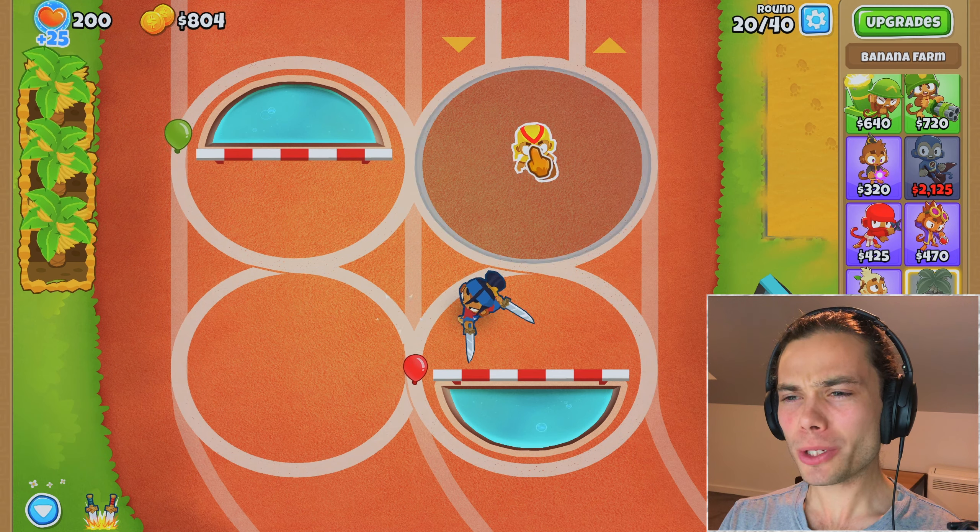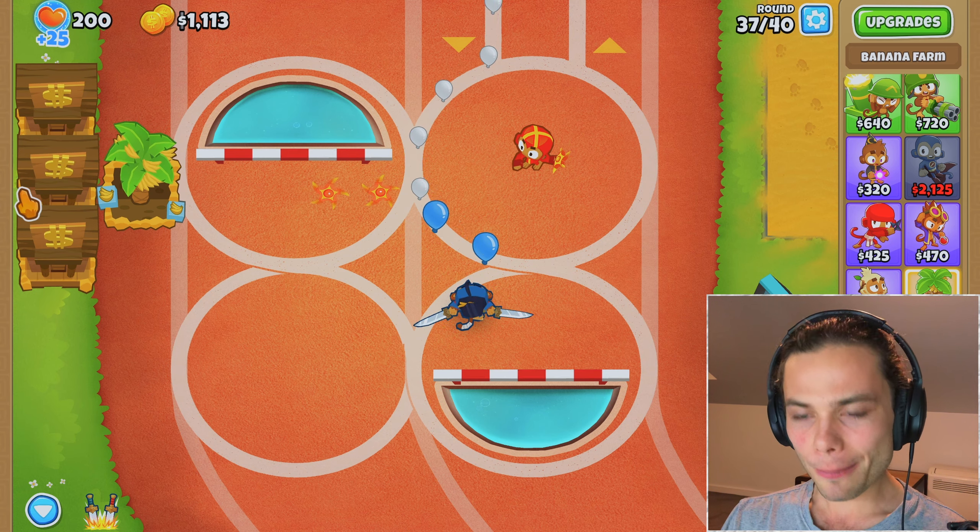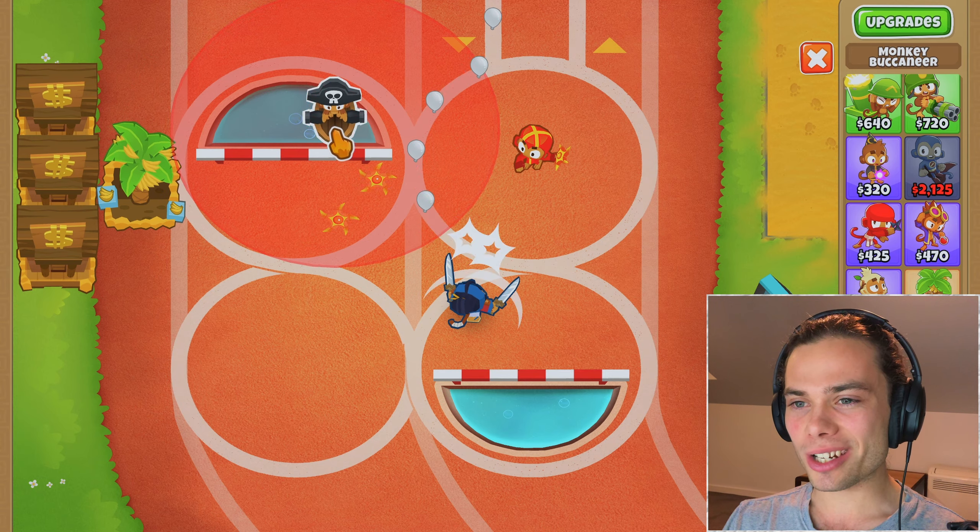Yes, that will do just fine. Even just some red hot ranks so I can make sure that I can take out leads when they eventually come around. That at least covers me for camo and lead and everything else in between. Everything is so far so good. I'm just saving up my monkey banks to try something else and see how the bottom path performs.